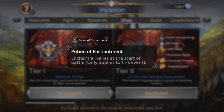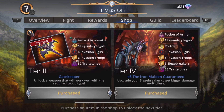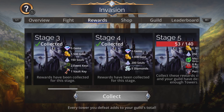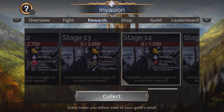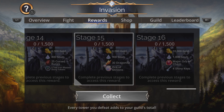In tier 1, of course, you get the very handy Potion of Enchantment — enchants all allies at the start of battle for this event only. I did actually buy the mega tier thing at the beginning this time round because I thought I'm going to go to tier 3 anyway. There are 16 stages now with rewards, so it takes a lot to get them done, and I don't mind helping out and doing a little bit more because I do like to pick up those Orb minions and those shiny keys.